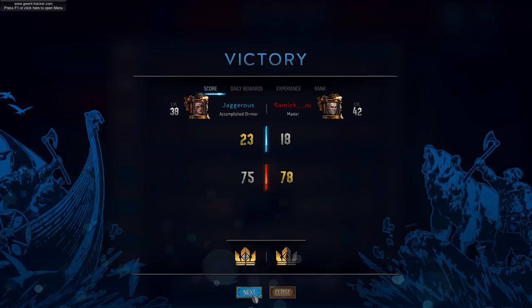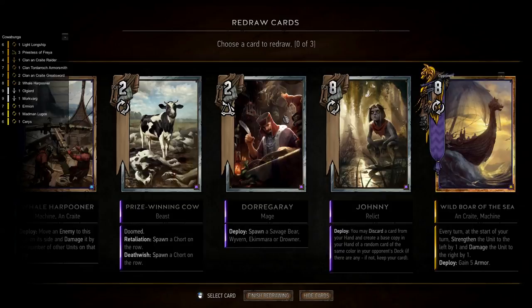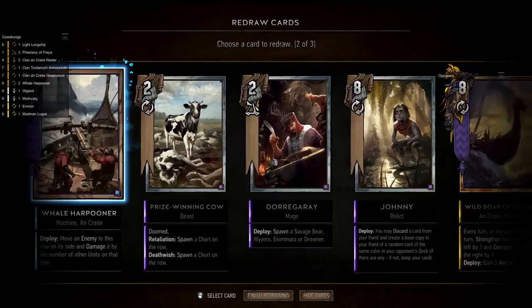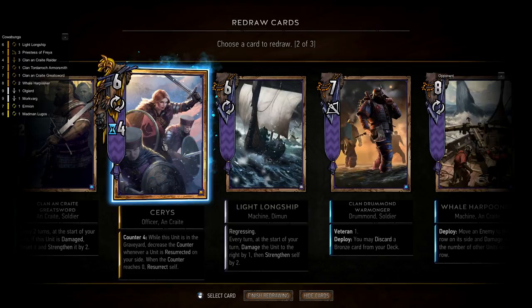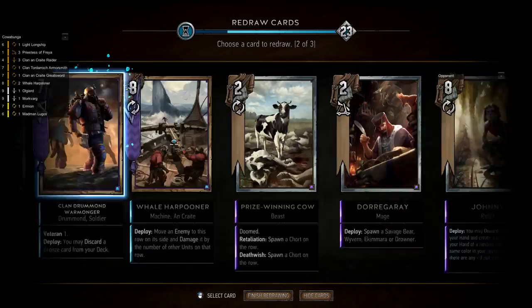Okay so we get Amir again. Like I say, if it's Spies it's a little bit awkward for us. We have Prize Winning Cow and Johnny in hand which is nice so we can use that to discard. We'll get rid of a Raider. What we can do is use Johnny to discard Cerys and get a gold card — the question is do we want our opponent's gold cards? Typically they run Rain Fawn, Infiltrator, Renew, or sometimes Leo. I think in this situation we'd actually rather have their silvers, so I'm going to Mulligan Cerys. But if you're in a matchup where you feel like their golds would be useful, that is always an option.